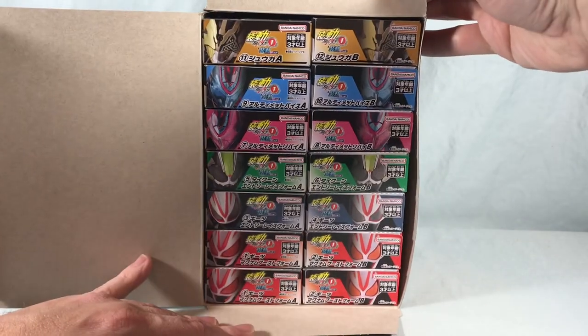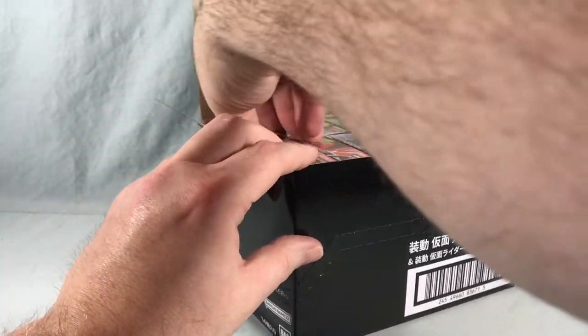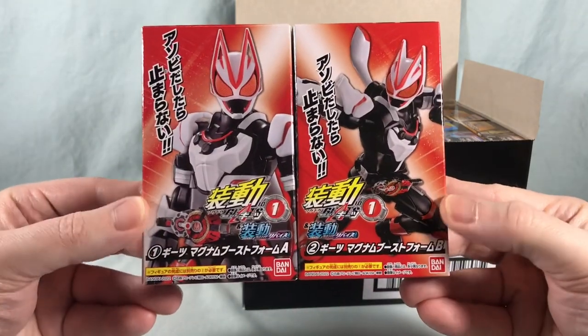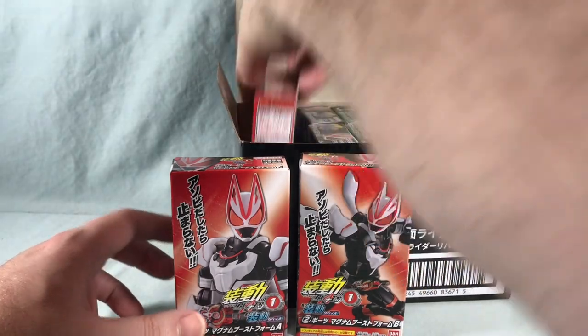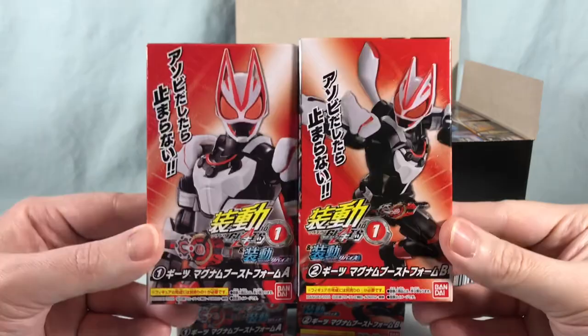If we go ahead and open this box up here, we can see the case breakdown. Our first set is for Kamen Rider Geets Magnum Boost form. You have a box A and a box B, and that is the one duplicate we get. Everything else is singular and new, but we do get one duplicate set of Magnum Boost.